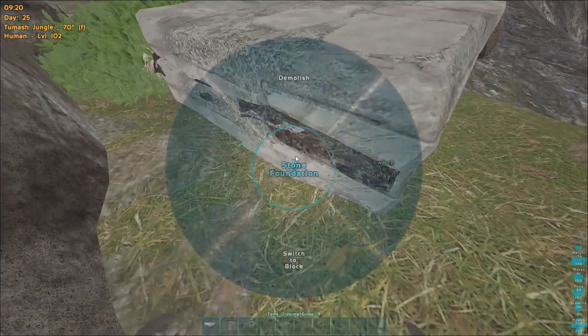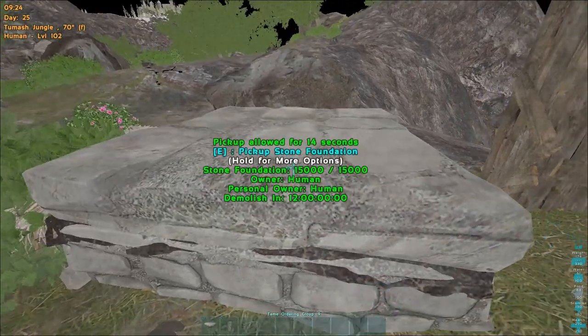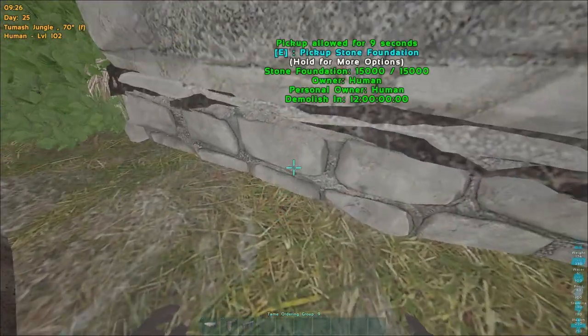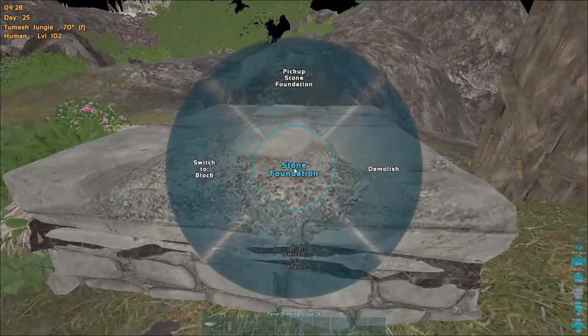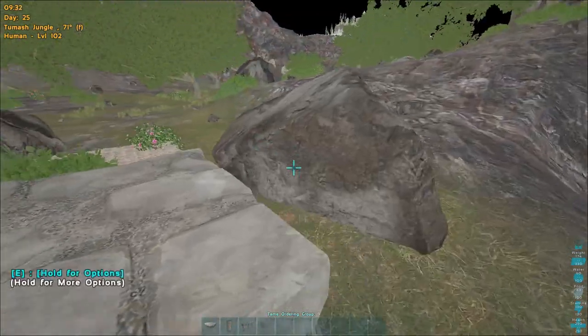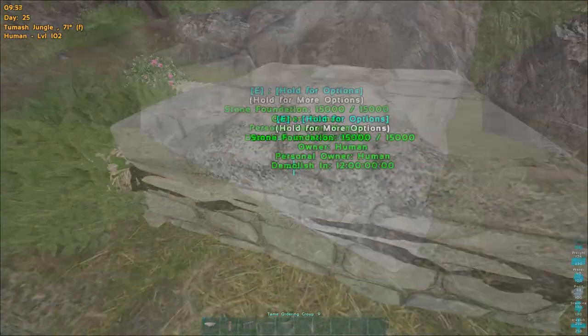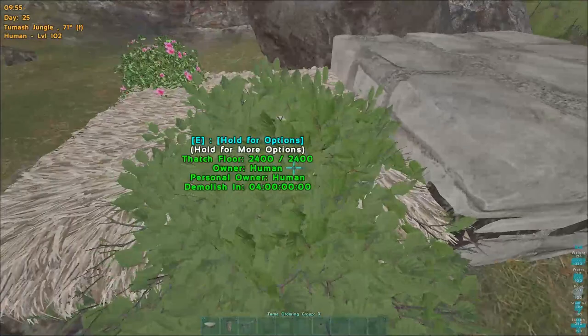You can switch it to block style if you want it to blend in and you'll hardly notice that it's two foundations stacked. If you want, you can also extend this trick to include a hidden mortar and pestle underneath the top foundation. If you place it on the edge just right, you can still access it through the foundation without being able to see the model poking through the foundation mesh.